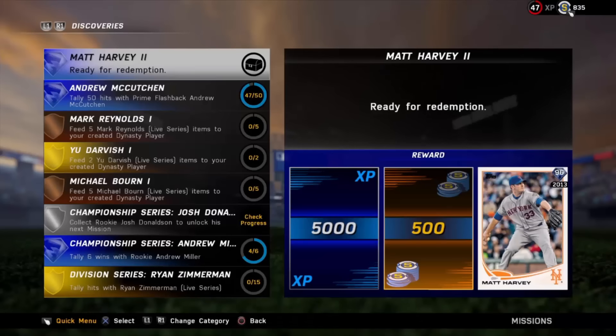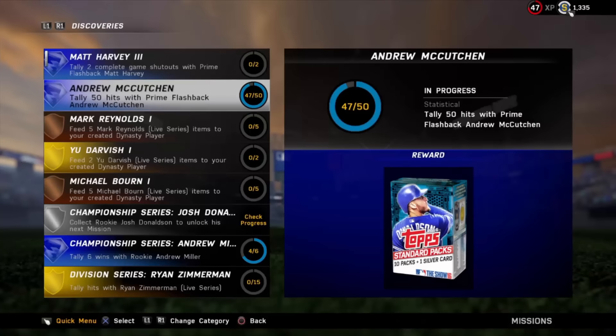What's going on guys, welcome back to another DG Gaming video. Today we are about to unlock Matt Harvey, 96 overall diamond, and give you guys a gameplay. We're redeeming him right now, and we are three hits away from unlocking a 10 standard pack bundle by getting 50 hits with Andrew McCutcheon.